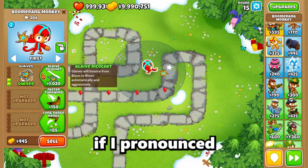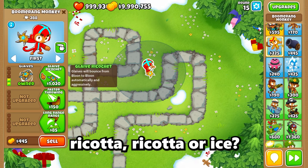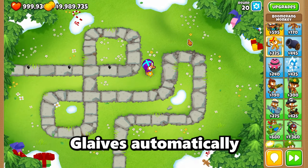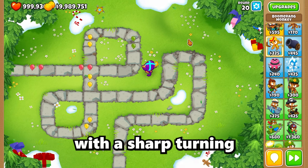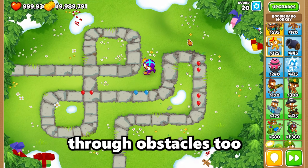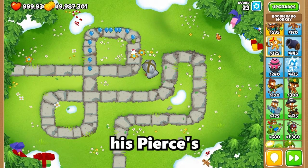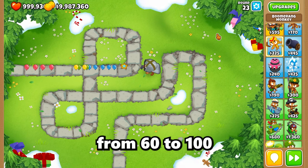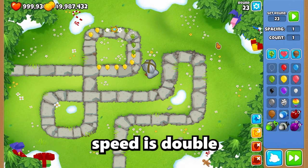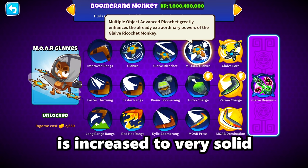The third tier is Glaive Ricochet — glaives automatically bounce toward each balloon with a sharp turning. This guy can pop 60 balloons per glaive, and glaives can travel through obstacles too. For the fourth upgrade, MOAB Glaives, his pierce increases from 60 to 100, there's a one damage increase to ceramic balloons, attack speed is doubled, and glaive bounce distance is increased too — very solid for only 2500 coins.